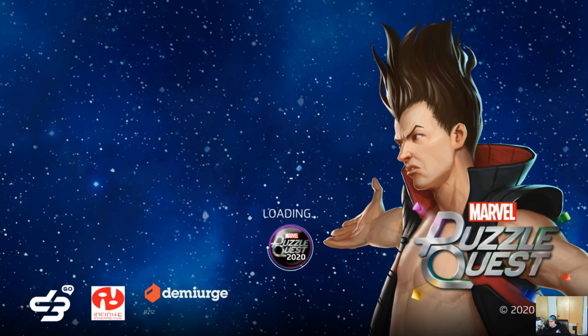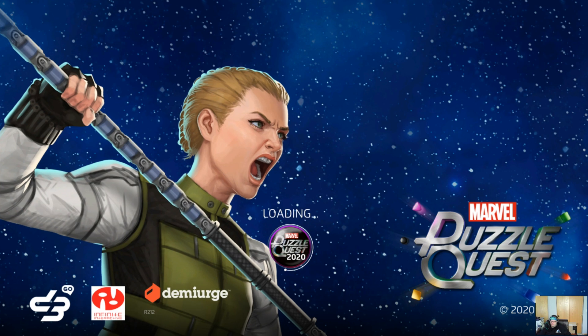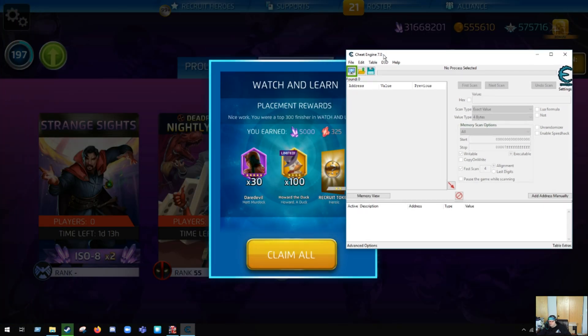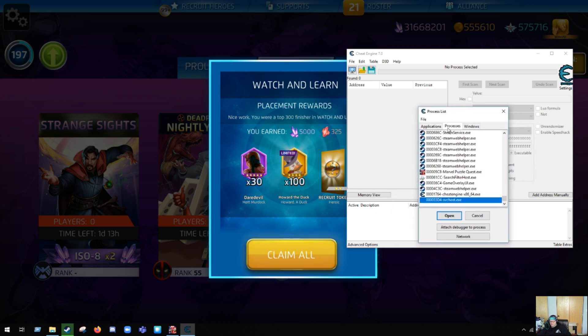While that's loading, I'll go ahead and open Cheat Engine here. So we see that Marvel Puzzle Quest is currently running. So we click on this little monitor with a magnifying glass on the inside, click that, and it'll come up with the process list. If you're running a game off of Steam, it'll show up in Applications — Puzzle Quest is right there.